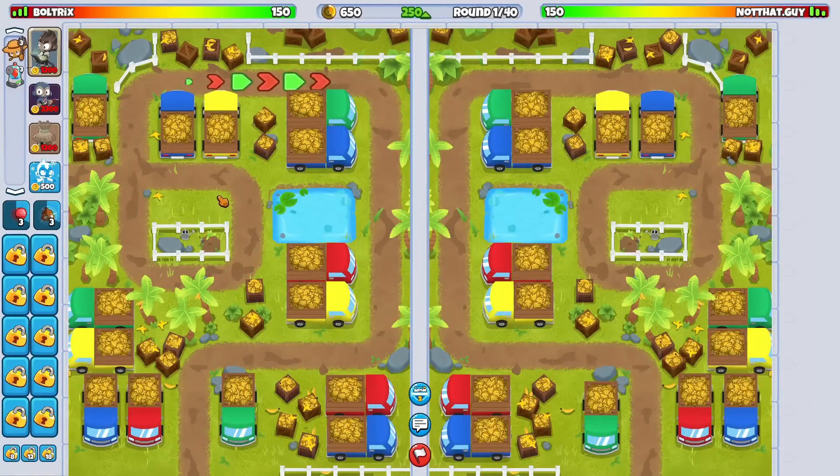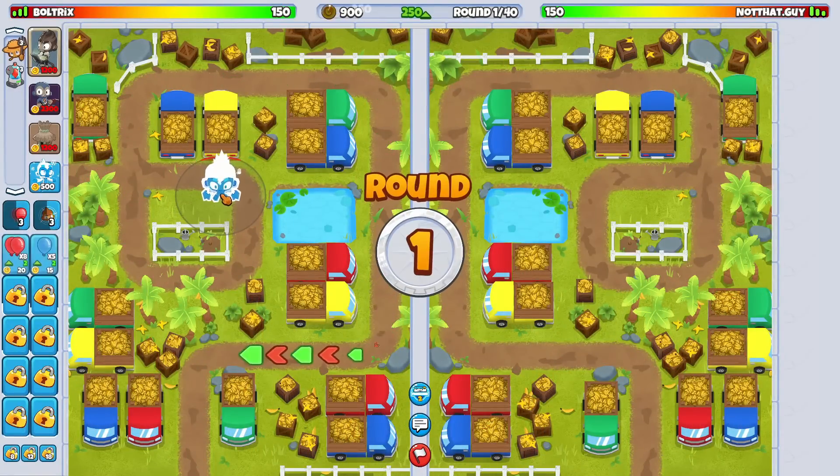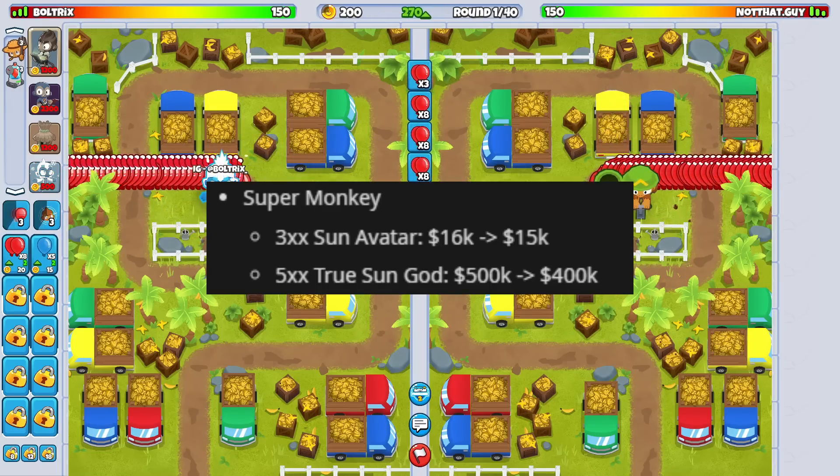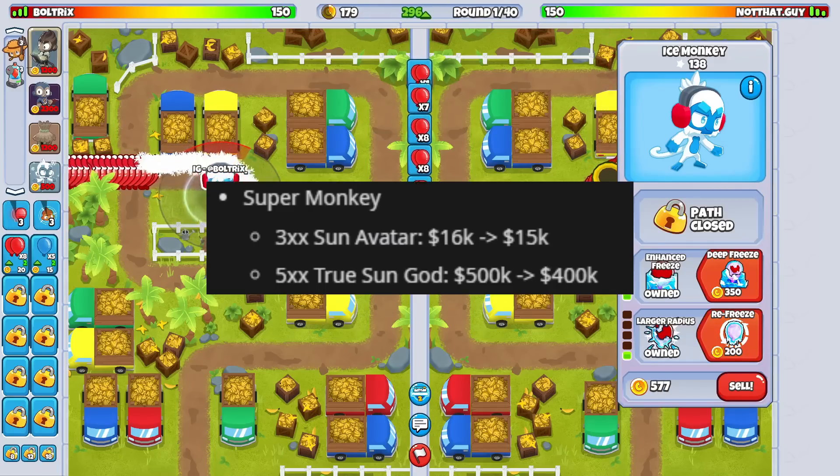In case you don't know what exactly was changed regarding the Super Monkey with this new 1.8 update, let's go over the changes together. First of all, the 300 Sun Avatar used to be $16,000 and now it is $15k. And the 500 True Sun God used to be $500,000 and now it is $400,000.